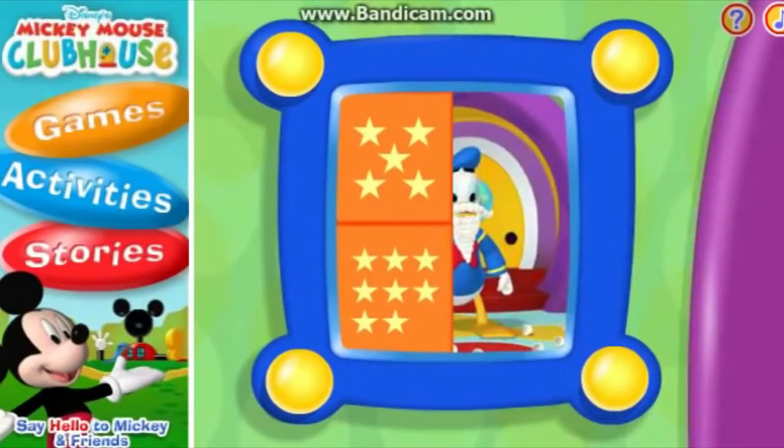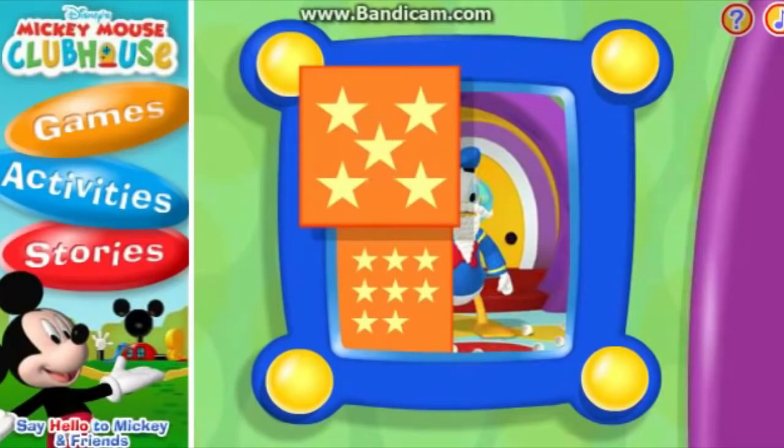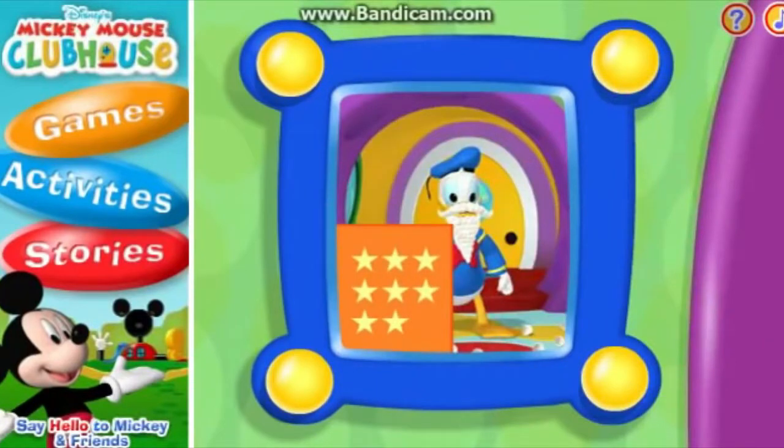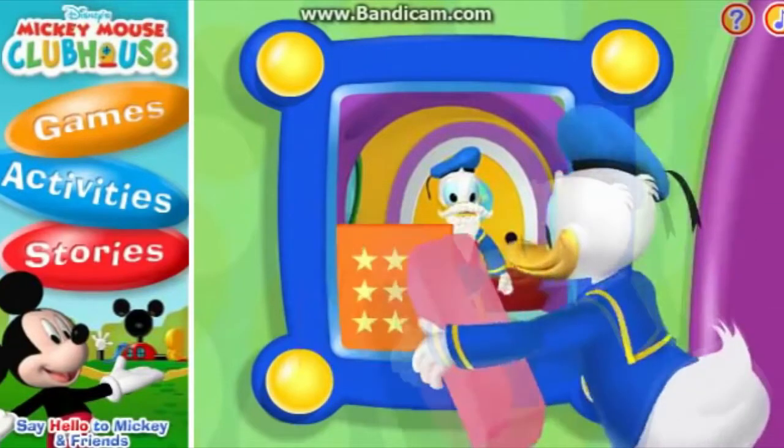Now click the square that has five stars. Come on, pal, let's see. That square has one, two, three, four, five stars. Right! This time, click the square that has eight stars. One, two, three, four, five, six, seven, eight stars. Way to go. That sure is swell.